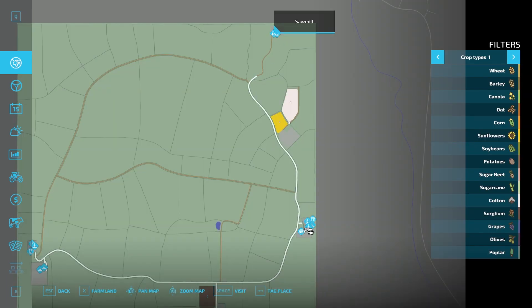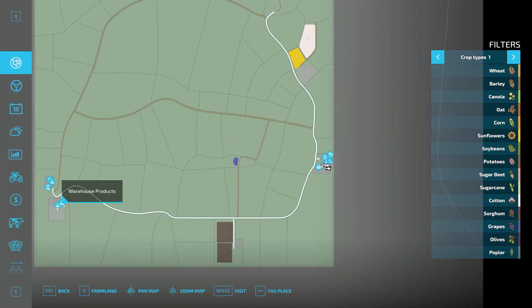Up here we have the sawmill. We have maybe a little lake there. We've got the warehouse products, warehouse, animal dealer, animal dealer bale sales, and then the water tank over there. Farmer's market, farmer's market products, farmer's market store, and diesel station all right down here by the store.